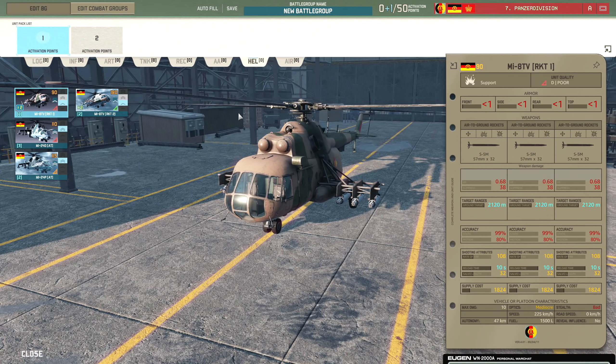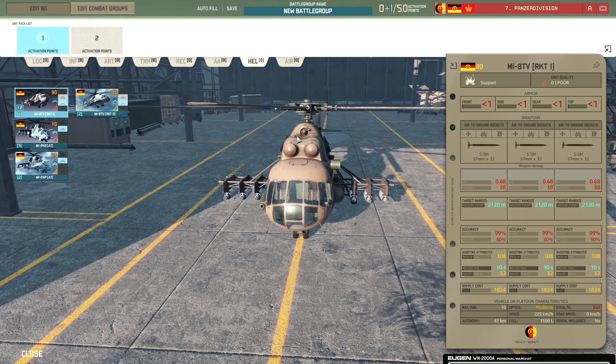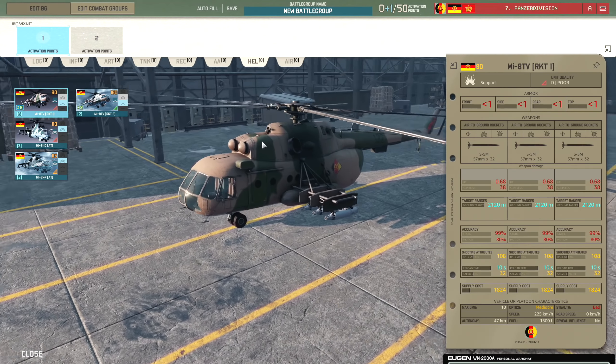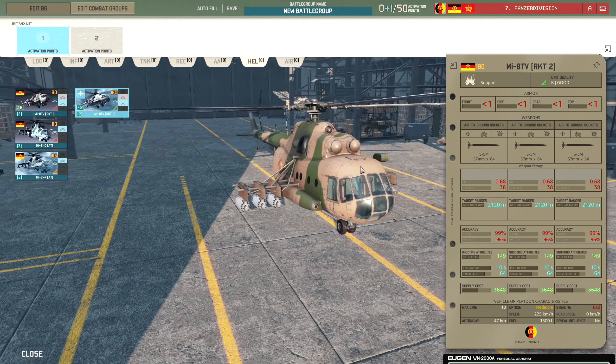Moving on to the helicopters, we have the MI-8 TV Rocket 1 with the 57mm rocket pod layout. Then there's the Rocket 2, which has the 57mm rockets again but more of them - you can see the rocket pods are basically doubled across all pods. This actually doubles the price of the helicopter - not entirely sure if it's worth double since you could just use the cheaper one and reload it.